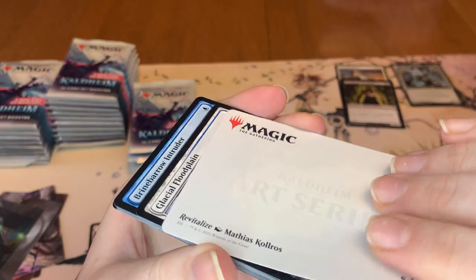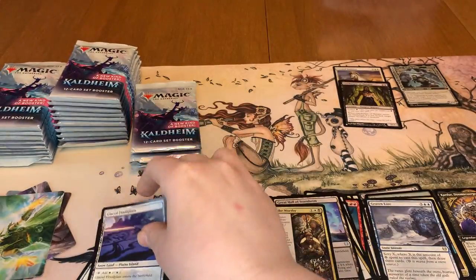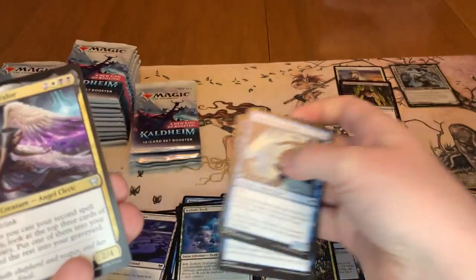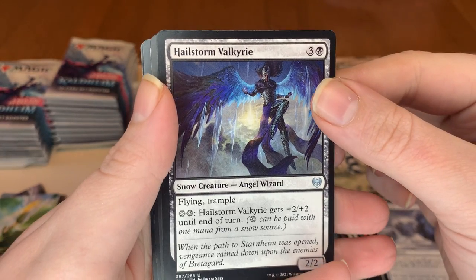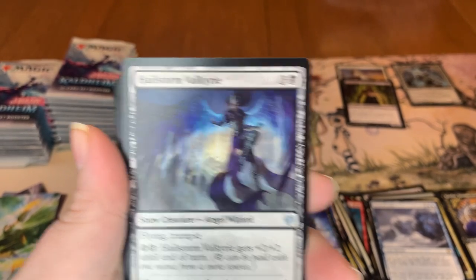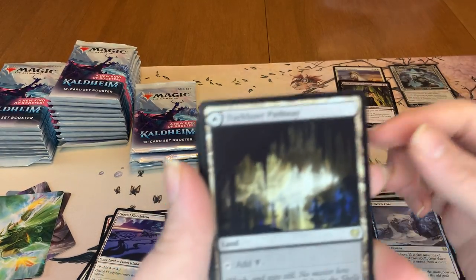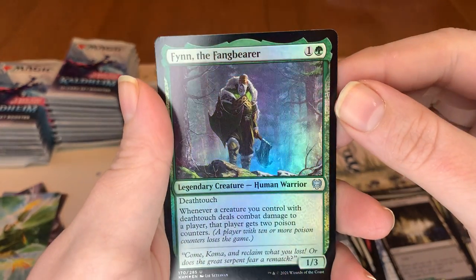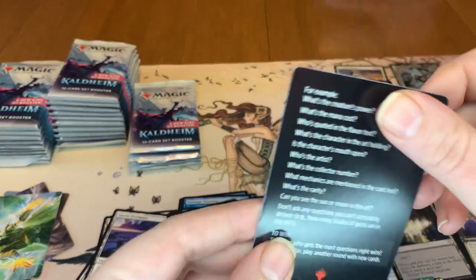Next art card is going to be Revitalize. Pretty sure I already have that one, so it's always good to have doubles. Got our Plains Island and we have our commons, uncommons. So we have Fyrsiya, Reaper, Hailstorm Valkyrie — it's a snow creature, Angel Wizard. You can pay with snow to give it plus two plus two until end of turn, and that can be paid with snow lands. Snow lands are different from basic lands — they're their own type of land. So I'm really excited to play with the snow stuff. And we have a Darkbore Pathway, Berg Strider, just a common, and we have Finn the Fangbearer non-showcase foil. We got that in a showcase foil in the last box. And then just another minigame.